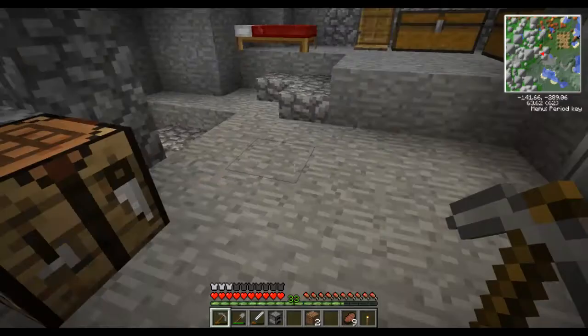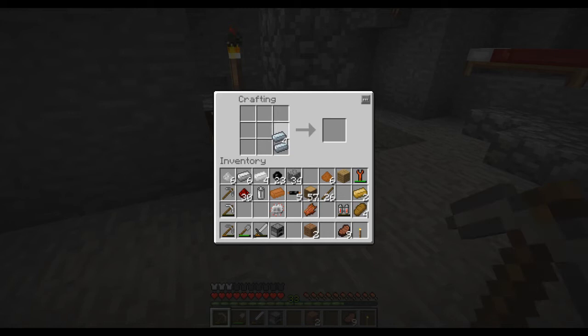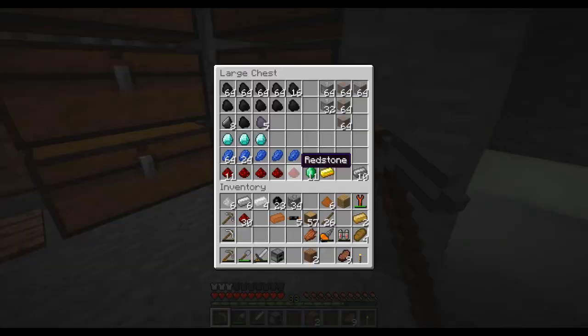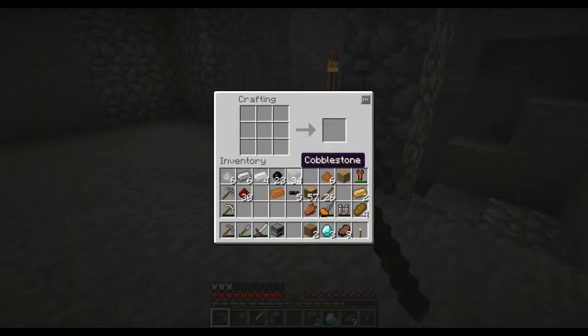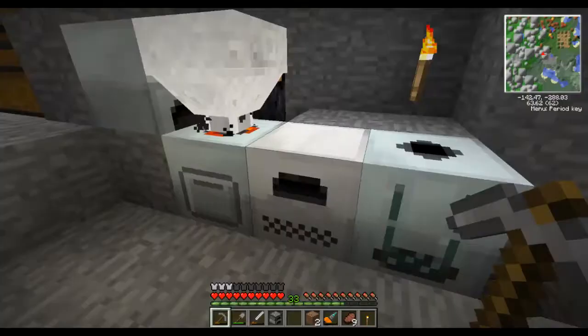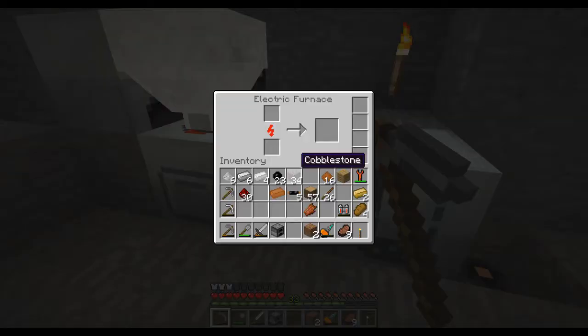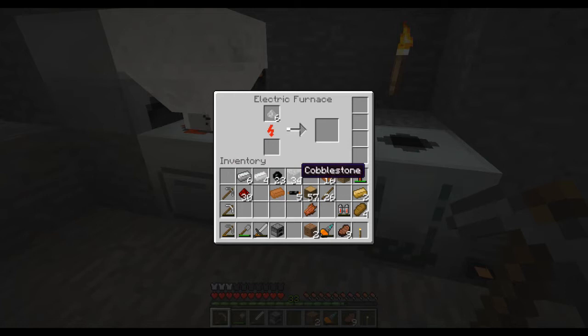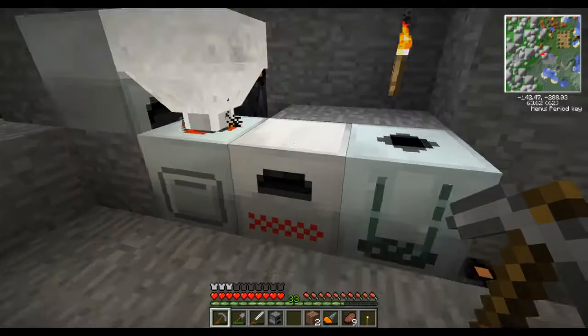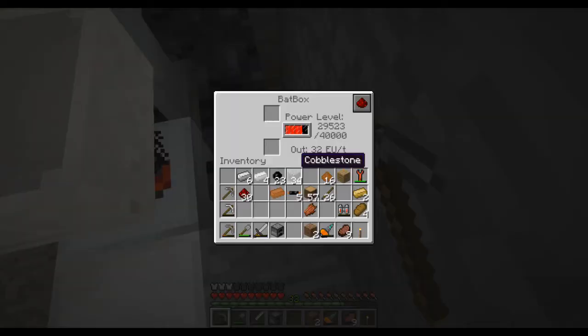I just made myself the backpack, and I have the refined iron that I need to make the mining drill. I'm going to take three diamonds — oh, this is expensive, but it's worth it. Perfect. Now all I need to do is make a bunch of batteries, so I can make another one of these bat boxes.